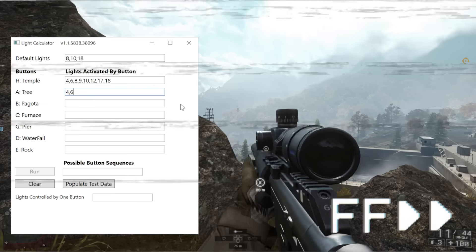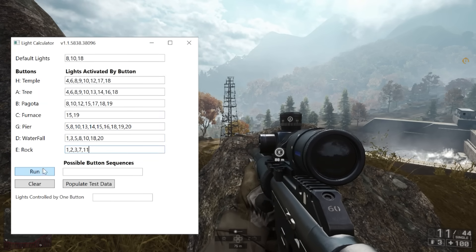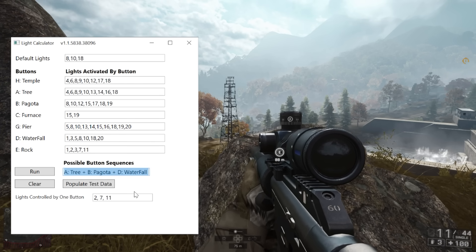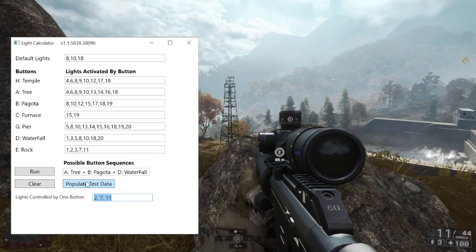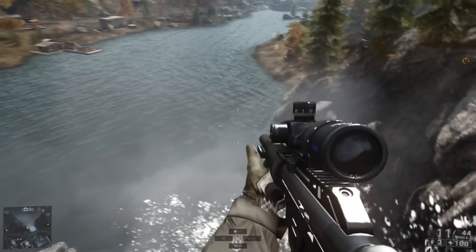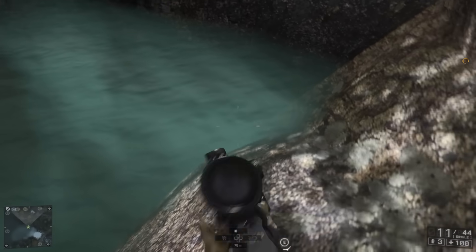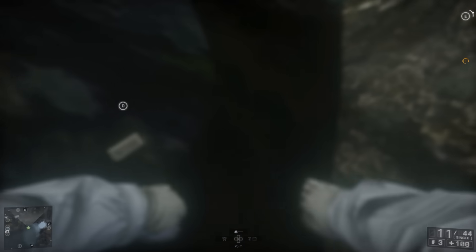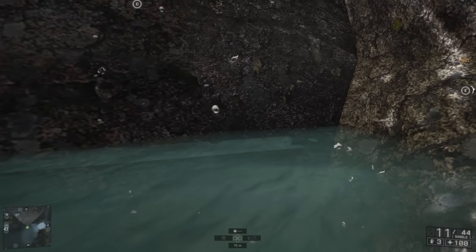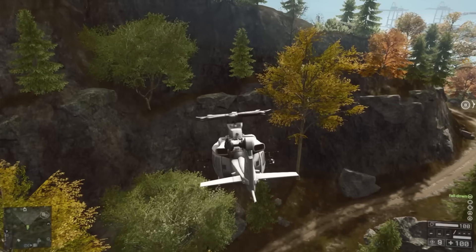After you fill everything into the calculator, you can press run, and then it tells you exactly which of the switches need to be turned on. We have the tree, the pagoda — apparently that's what it's called — and the waterfall. Since we are closest to the waterfall, we're going to go there first. These steps are basically the same; you just need to know which ones to activate.